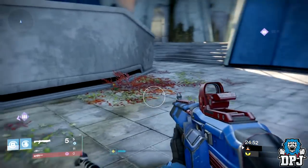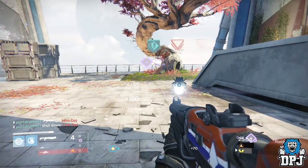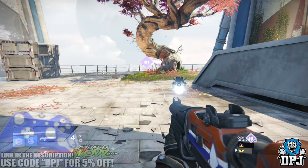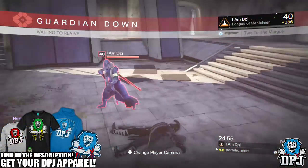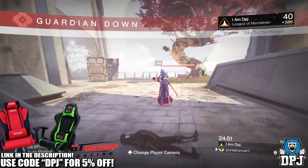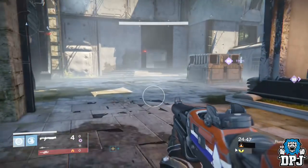With your weapon ready to fire, as you can see on screen now, you can instantly shoot and kill anyone watching over your ghost for that self-res. You can also move away, not giving snipers the opportunity to kill you from afar during the animation. You actually stand a fighting chance using the self-res on a warlock.